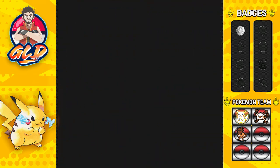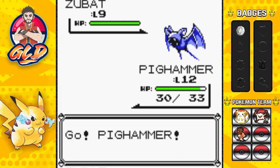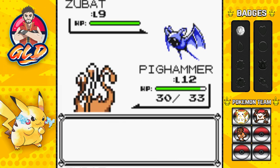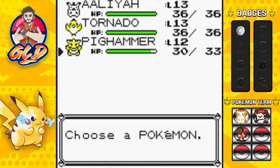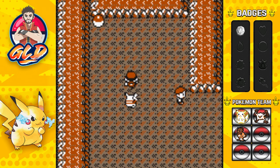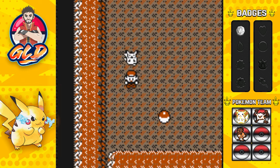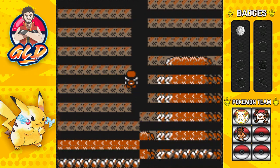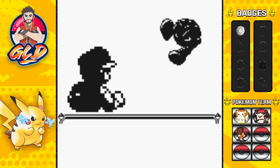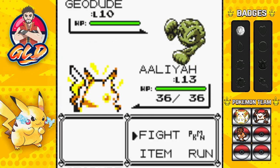There are quite a few items you can find around here. A Zubat comes up and I do not want to battle it, so we're running away. There's going to be a lot of Pokemon around here and since we don't have any repels, we're going to get used to being interrupted. Our first item is a potion - very nice. If you go downstairs you'll find TM 12, which I believe is Water Gun.